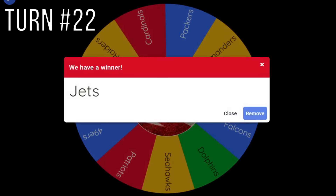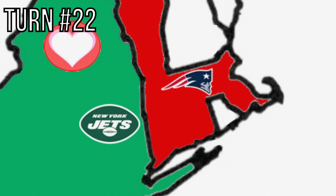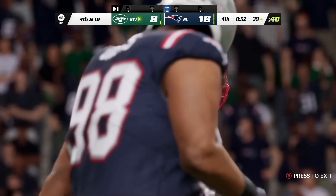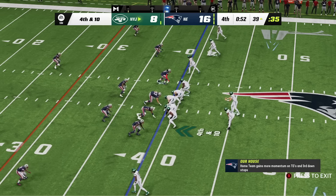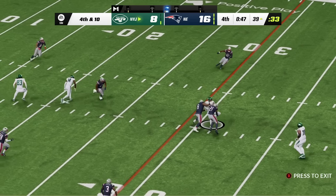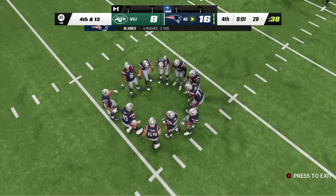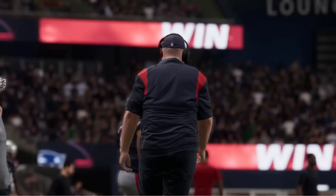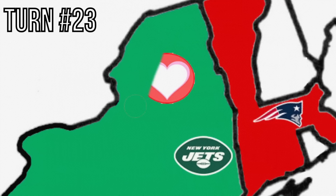Turn 22 — the Jets again. The wheel's three favorite teams are the Jets, Commanders, and Packers. The Jets go toward the Patriots for a matchup in Foxborough. The score is 16-8 and it's a fourth and ten for Justin Herbert. He goes short to Elijah Moore who stops short of the first down. Patriots take over on downs and win, taking away the Jets' Afterlife and stealing Stefon Diggs — a huge blow. Good job, Patriots.